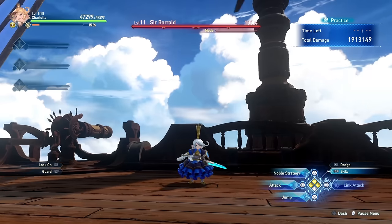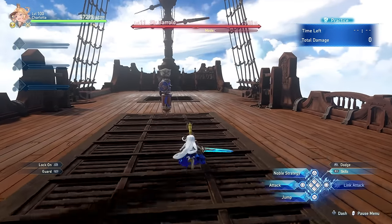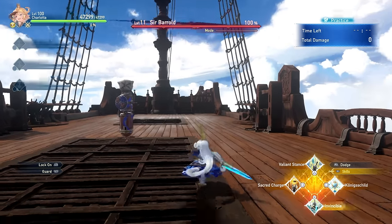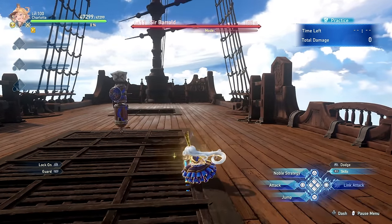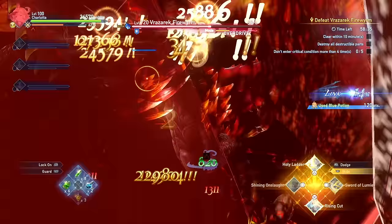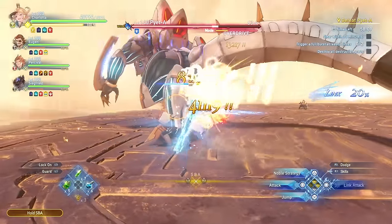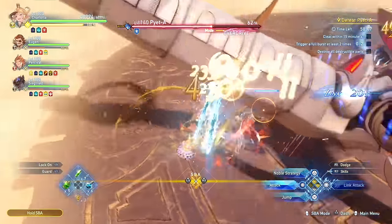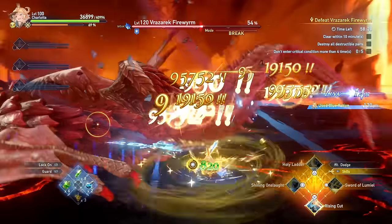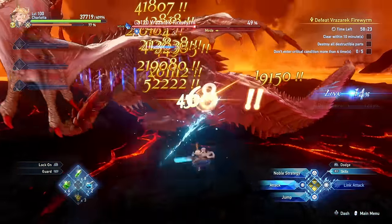Now that we have gone over Charlotte's basic kit, let's talk about some of her skills. Charlotte actually has a lot of utility skills, with the most prominent being Invincible, which quite literally makes Charlotte become invincible. Being able to keep attacking the boss regardless of what they're doing just means that you'll be dealing a lot more damage while also not having to worry about any mechanics.